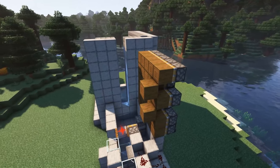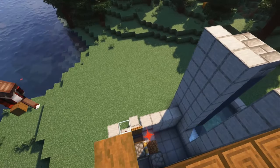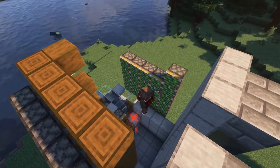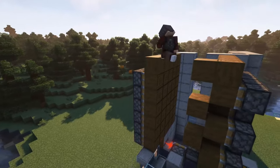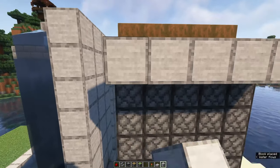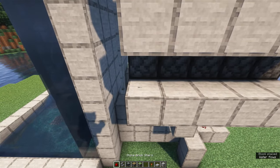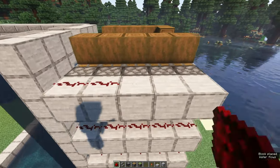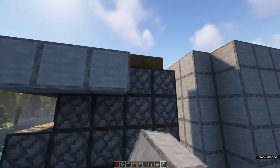On top of the wall, you also want to add a stripped spruce wood in an L shape. Then move on to the other side where we'll create a sticky piston wall of five blocks wide and also six blocks high. On this side, you also want to add a stripped spruce wood on top of the wall. At the back of these sticky pistons, create three rows of building blocks with redstone dust on top. These will trigger all of the sticky pistons to move inwards and crush the leaves. Do this on both sides.